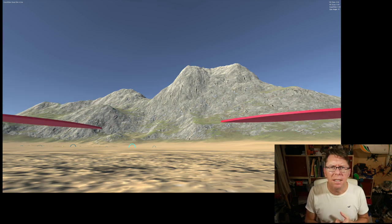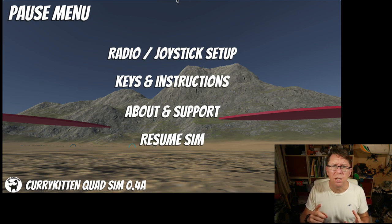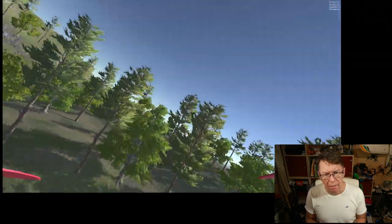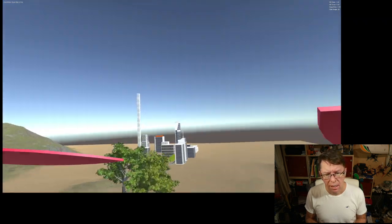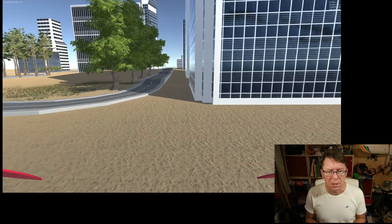The final thing I'll talk about is keyboard mapping. I had it as an idea to let people remap keys because certain people had issues with non-alphanumeric keys — I used square brackets for the camera angle and minus and equals keys for certain things. On some foreign keyboards and new Mac keyboards, you have to hold Option to get the equals key, and it wasn't working. So I've changed everything to alphanumeric: camera angle is now on P, all the adjustments for super rate, RC expo, and RC rate are on number keys, and gravity and throttle adjusters are on numbers too. Any mapping adjustments or calibration data you make gets saved when you exit the sim, so you won't have to recalibrate every time.